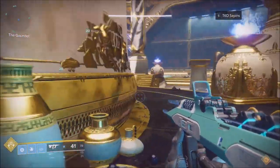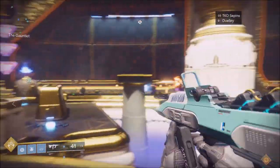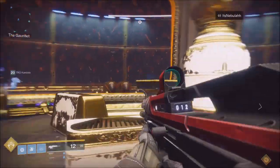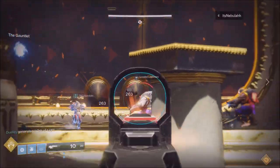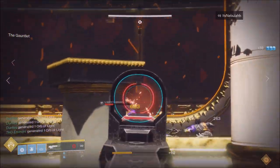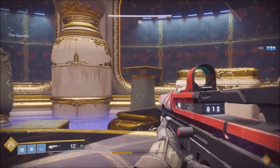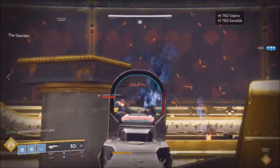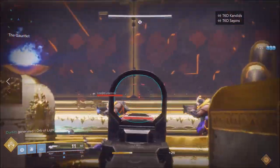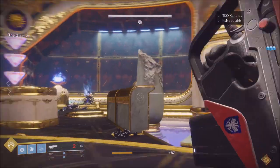The people on the outside, for that respective jumping puzzle, need to be standing on the platforms. When you stand on the platforms it raises them all the way up, and then you want to shoot those little arrows pointing down. When you're on the platform those arrows will turn blue, and when you shoot the two respective arrows you're supposed to, those arrows will blink white.